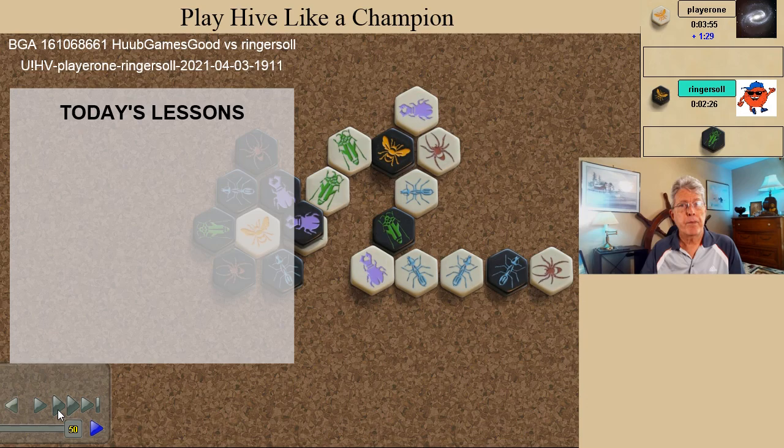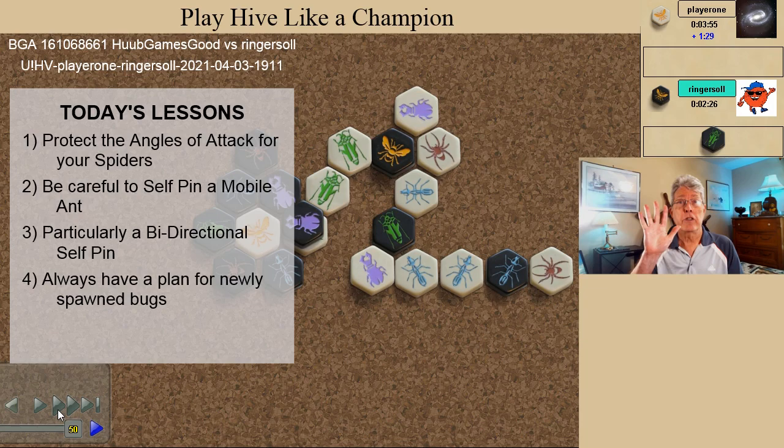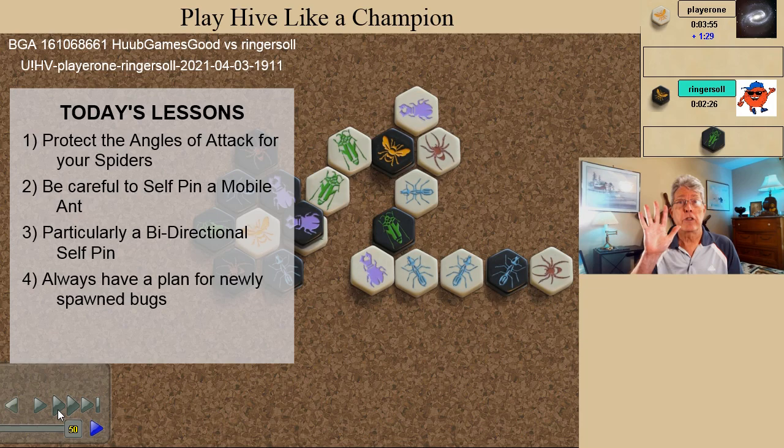Let's review the lessons learned: protect the angles of attack for your spiders; be careful to self-pin a mobile ant; beware particularly of a bi-directional self-pin; always have a plan for newly spawned bugs; and don't let your opponent's queen escape. I hope you enjoyed this video, but more importantly, I hope that you learned something on your road to playing Hive like a champion. Thanks again for watching. Until next time, this is Randy Ingersoll, signing off.